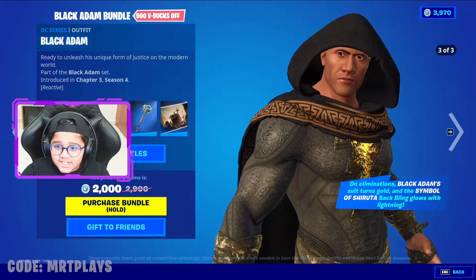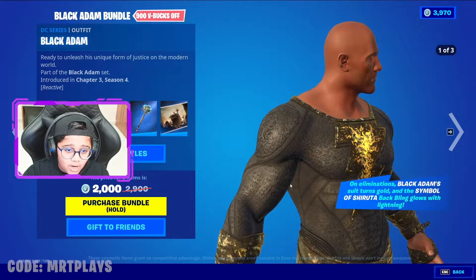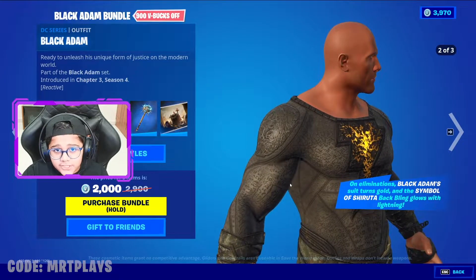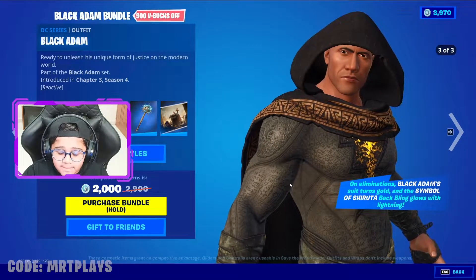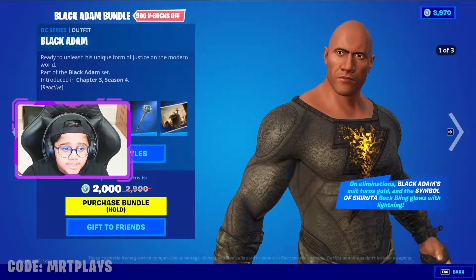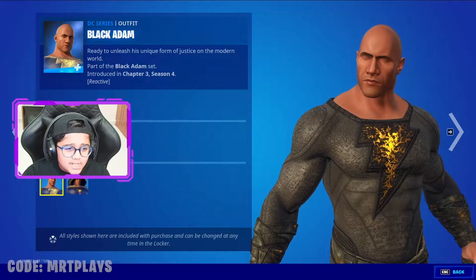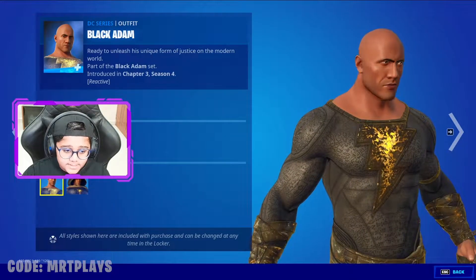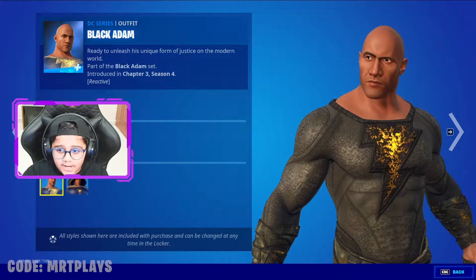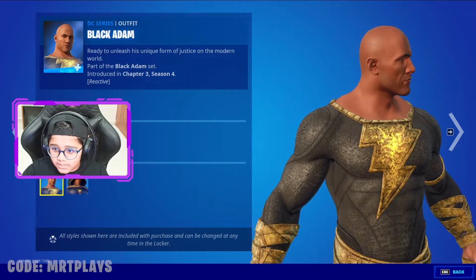Just look at him, he looks so cool. This is the second Rock skin that we got — the first one was the Foundation and the second one is Black Adam. This skin looks amazing, I really love it. It has styles: one with the reactive style on and one with the reactive style off.